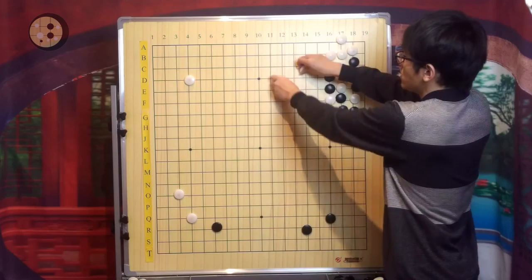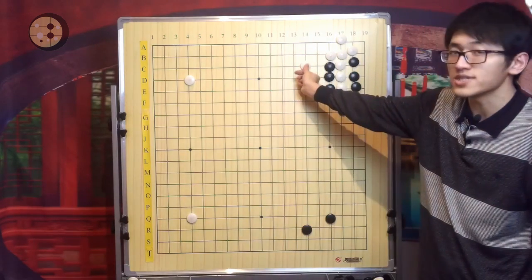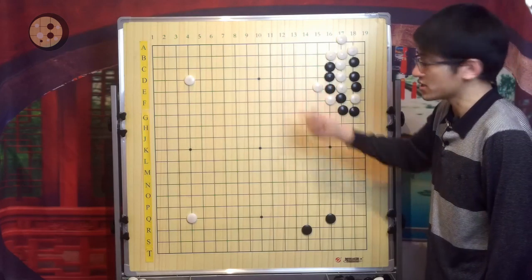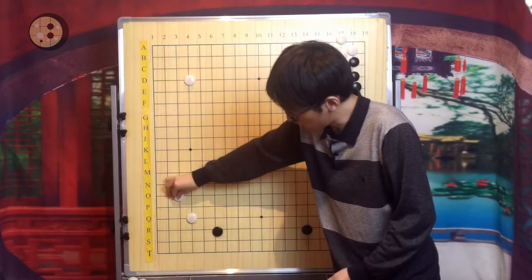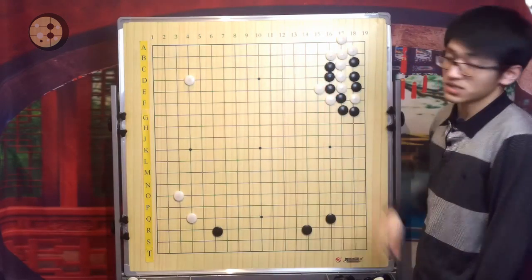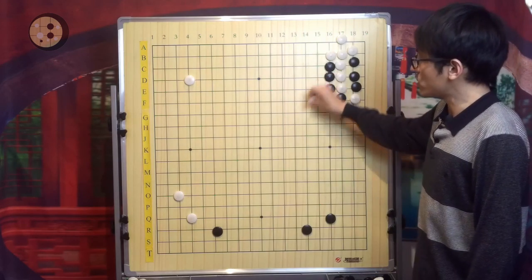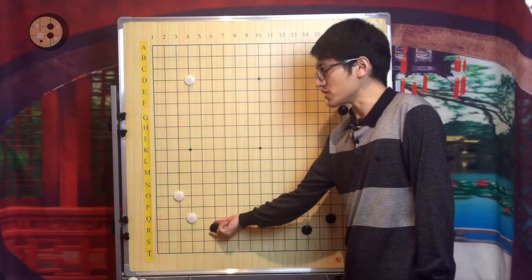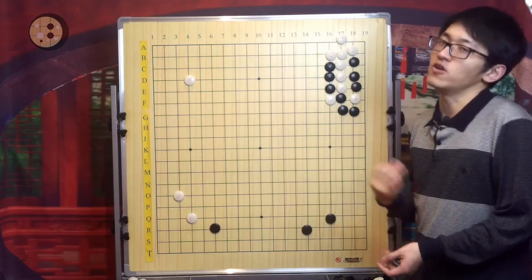That's why when the ladder works for White, White is almost always choosing this variation instead. But because Black plays the ladder breaker first, White has to play this alternative. So Black is successfully using the opening sequence to force White into choosing an unfavorable joseki — that's also a very important technique in the opening.